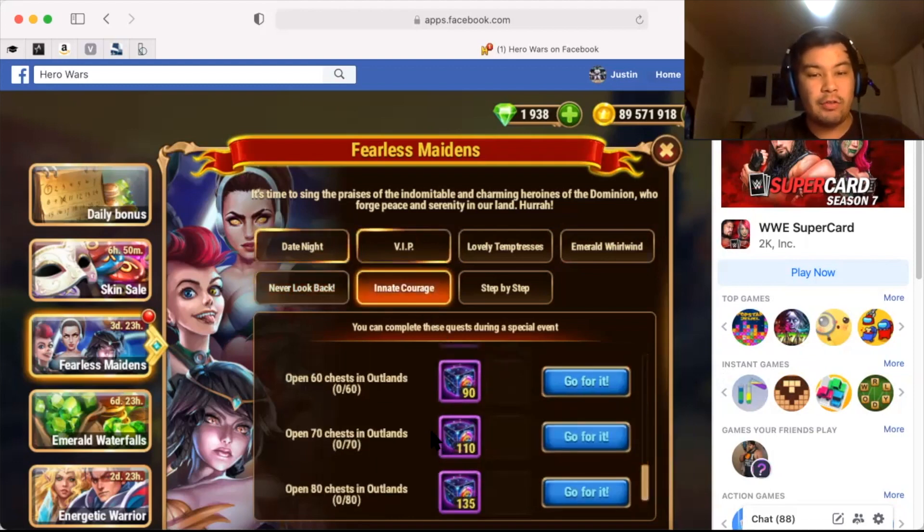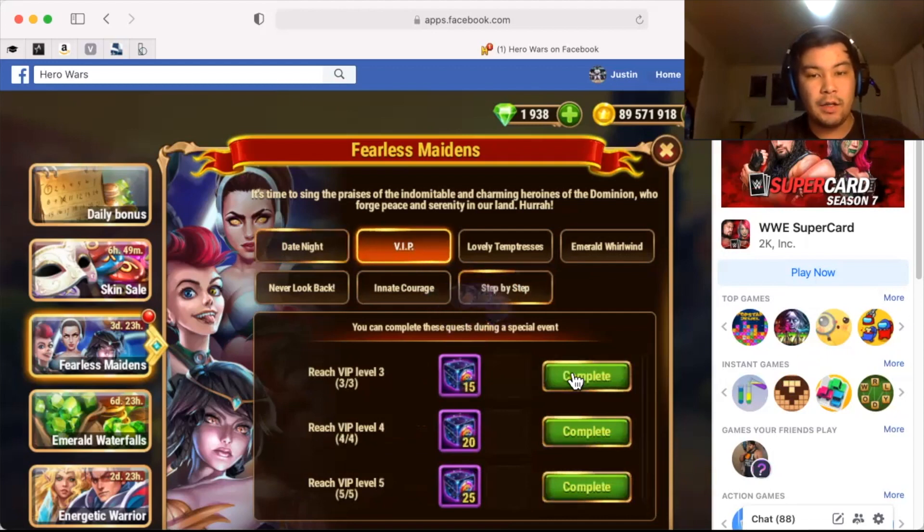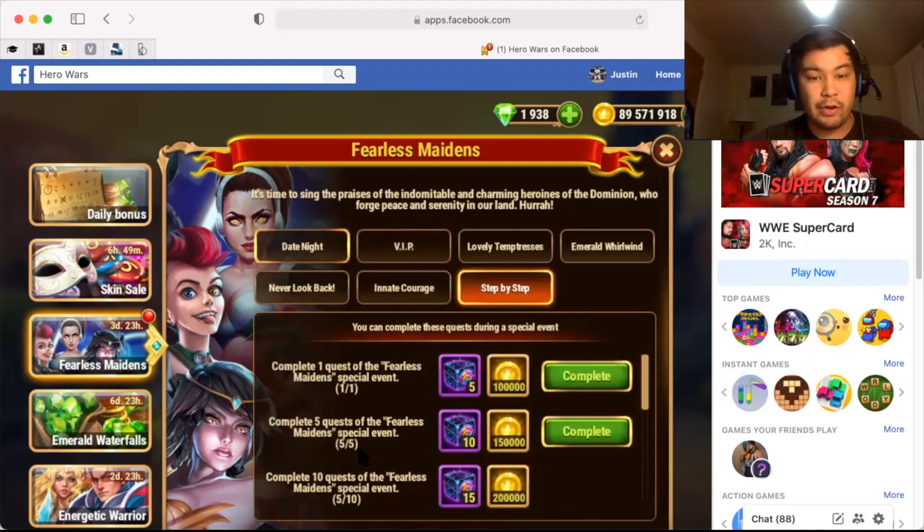Then we have Innate Courage. Here they want you to basically open chests in Outland. This is a lot of chests — you cannot do this without spending emeralds. 80 chests is a lot. Then we have Step-by-Step, which is basically where you need to complete quests within other tabs. For example, if I were to claim these five VIP completion quests, that should give me five completions in Step-by-Step. So here you can see I now have five quests complete within this event called Fearless Maidens. By claiming this, that counts as six, and when I claim this one it will take me up to seven completed quests.